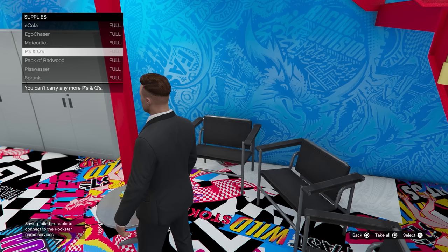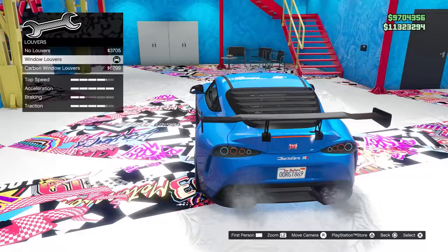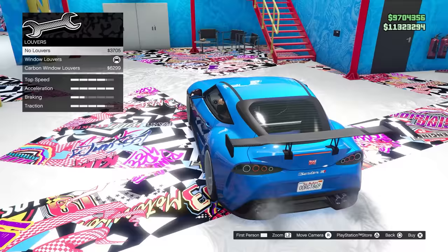If you want an extra layer of protection during the finales and you have a personal tuner vehicle, make sure to put louvers on the back — that will essentially make the back of the car bulletproof. It isn't perfect for all cars, but the best car to use this with is the Jester RR.